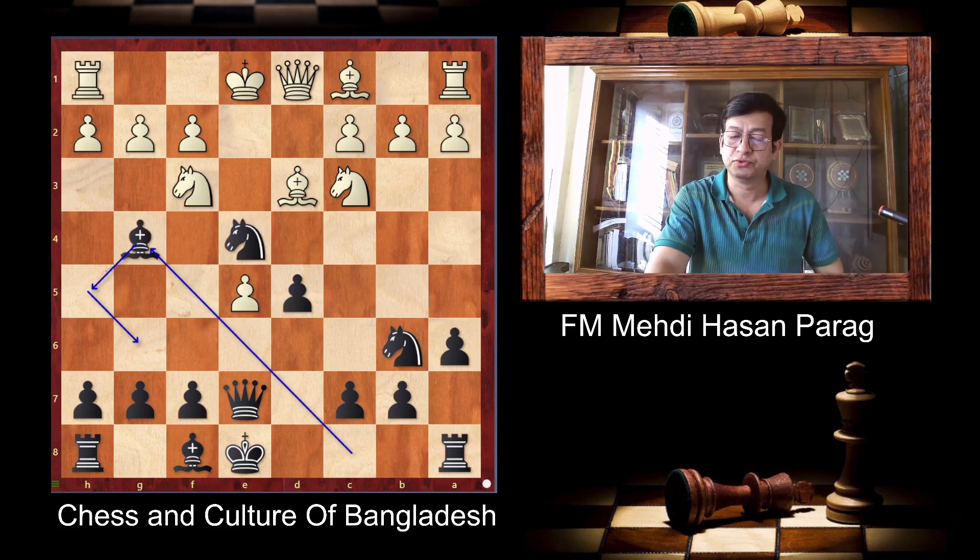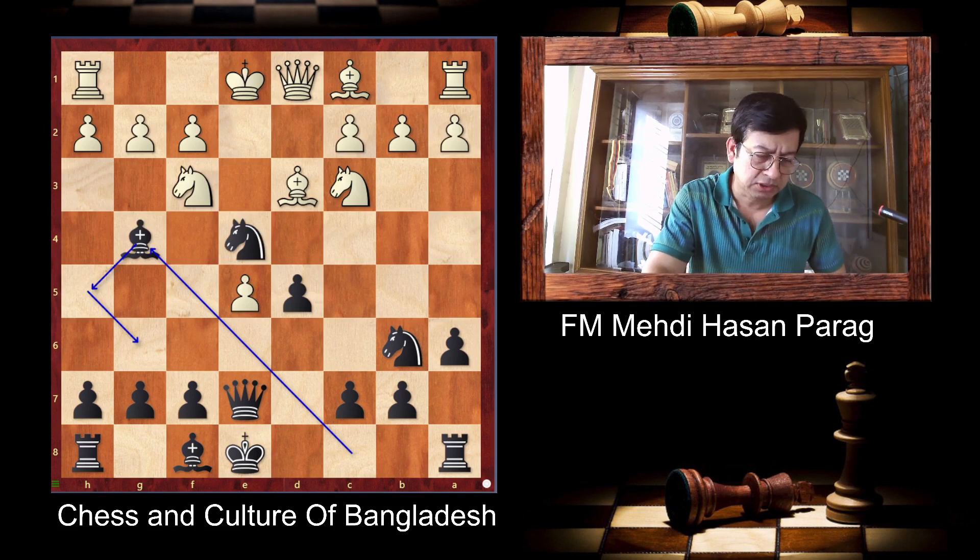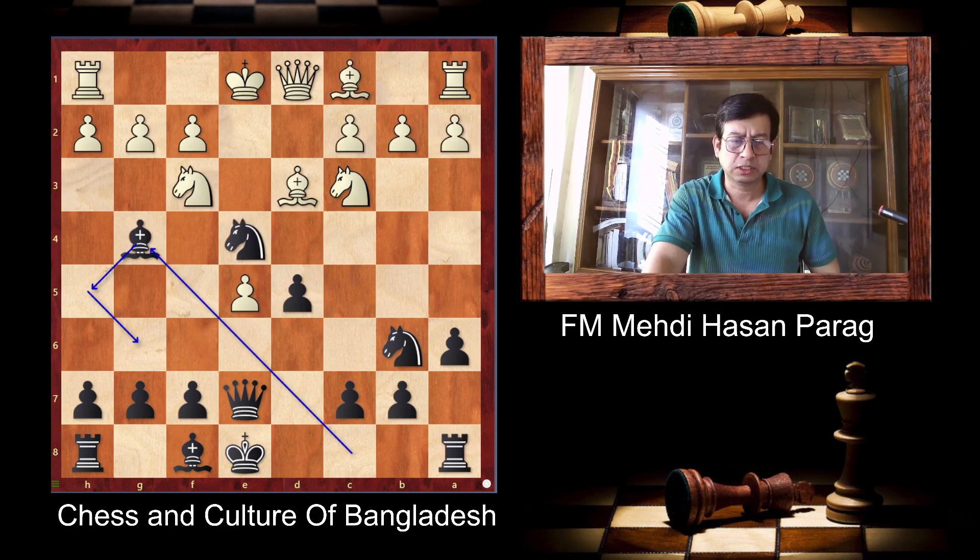So after Knight C3, Bishop G4. Because Bishop G4, Bishop H5, Bishop G6. This is the idea to extend that Bishop.